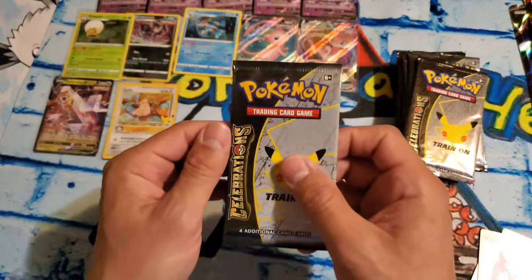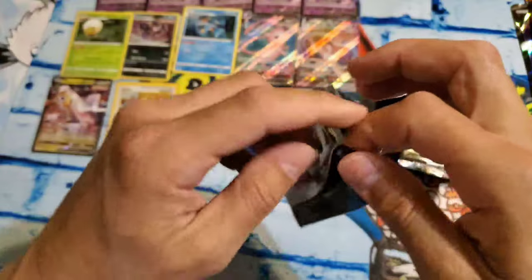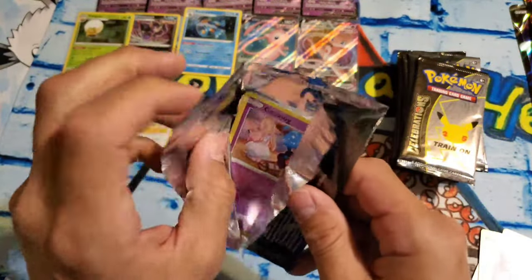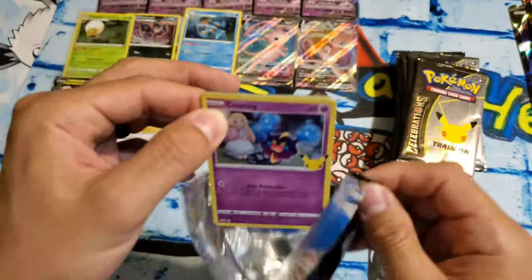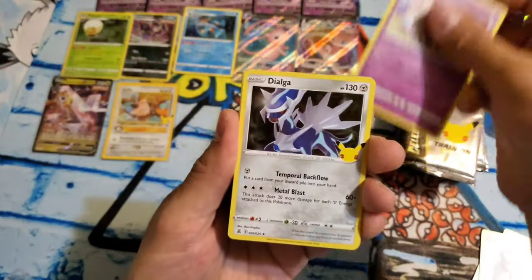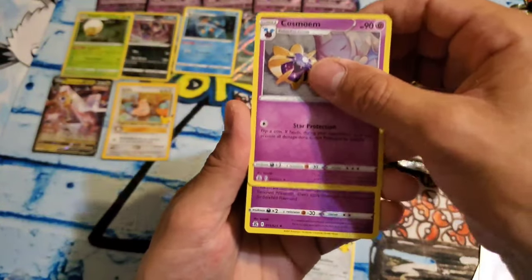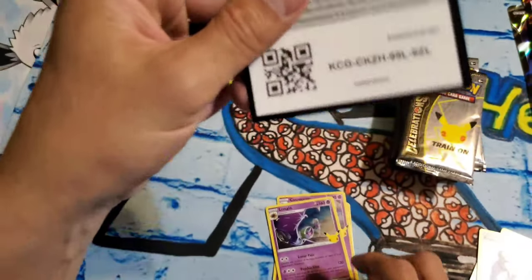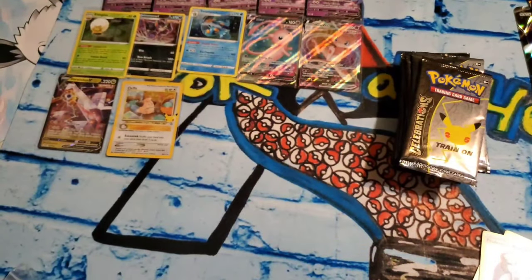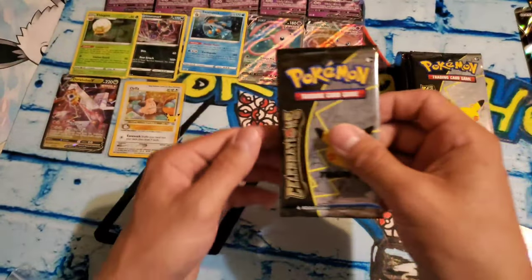Pack number two. We got 20 packs of these — 20 packs to pull a Charizard. Or the gold Mew, I'll take either. We got Cosmog, Dialga, Cosmoem, and Lunala. There's a code card for you guys. Nothing doing on that one — that's okay. They're not all going to be winners, so let's go on to the next pack.